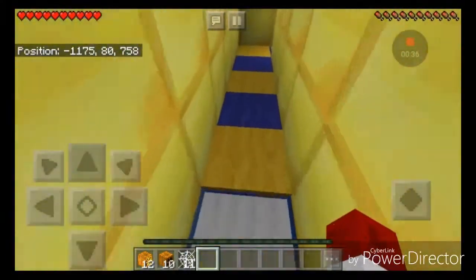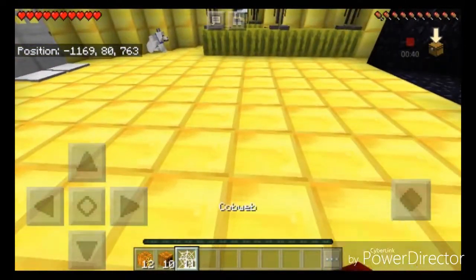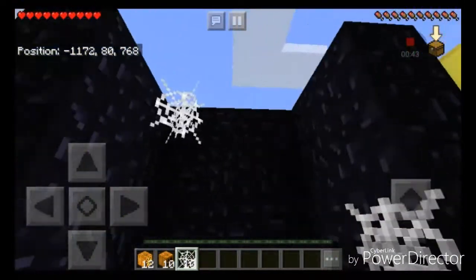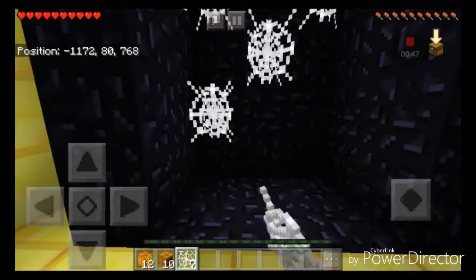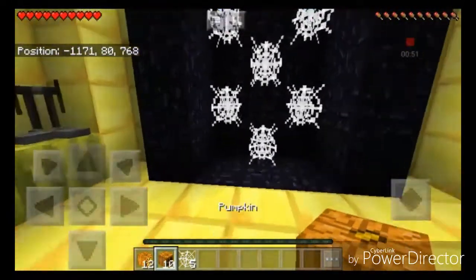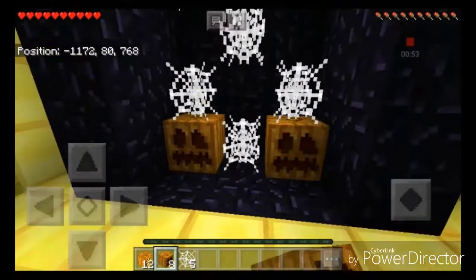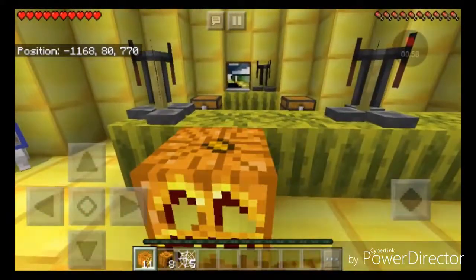Let's get in my lab and start the decorations. Let's put some cobwebs in the corner of the blow-up testing area. Let's do this — like that. And then we can put a pumpkin there and a pumpkin there.